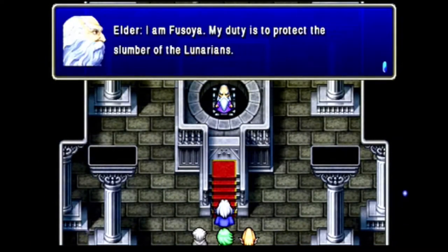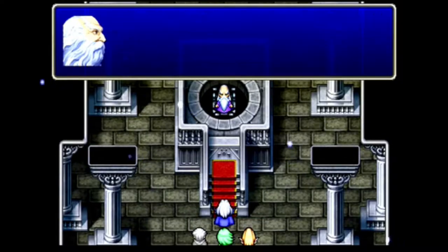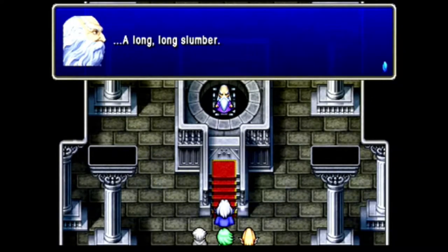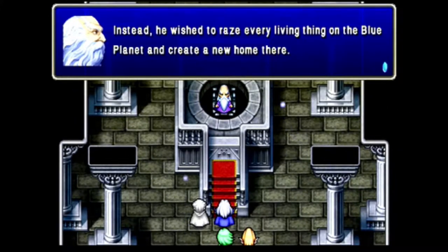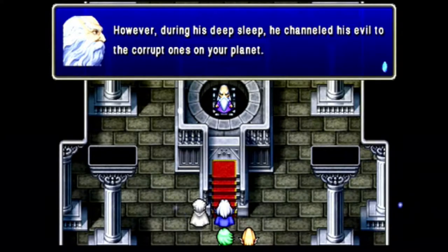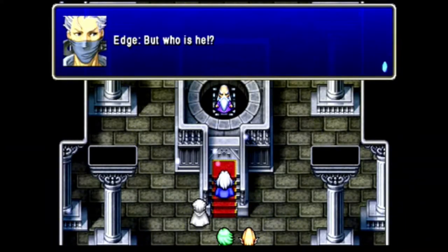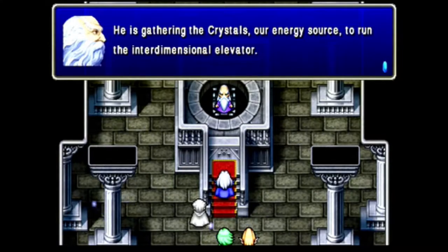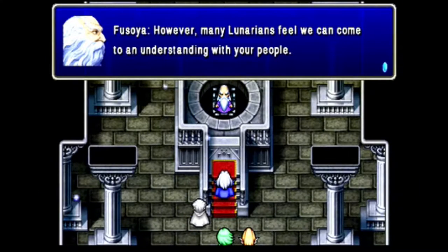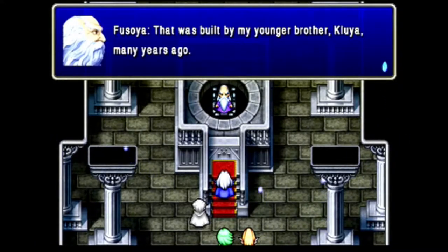This is Fusoya, whose duty is to protect the slumber of the Lunarians. Centuries ago, there was a fifth planet in the solar system between Mars and Jupiter. It was about to be destroyed and the Lunarians escaped on a ship to Earth. But the species on Earth was still evolving, so the Lunarians built the moon so they could sleep. But one of them didn't want to sleep and wait — he wanted to wipe out life on Earth so they could move in right then. Fusoya managed to seal him away, but even sealed he could still project his will over to Earth and corrupt people, using them to gather the crystals.